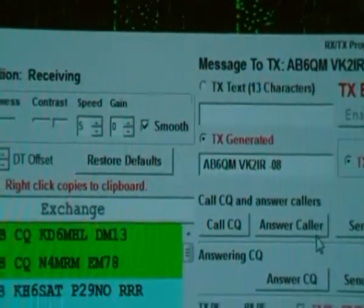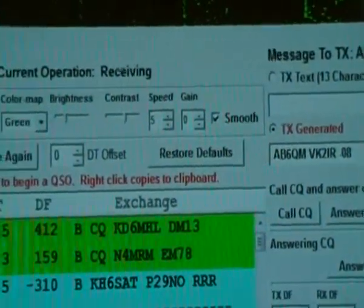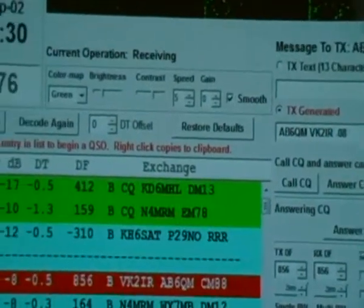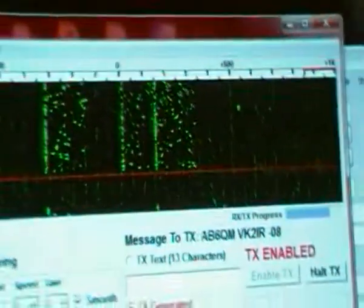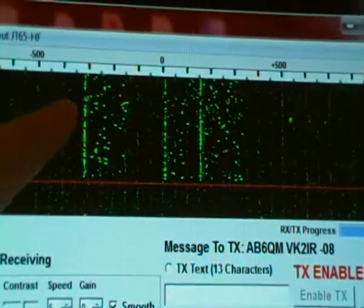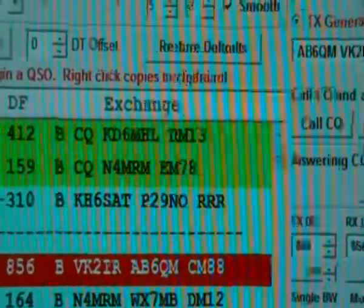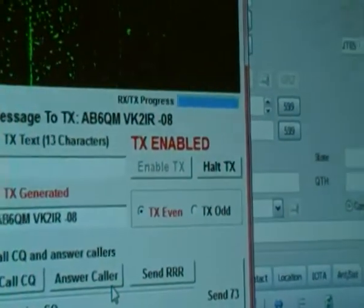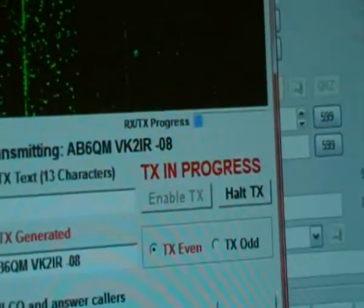It will start to retransmit to the Alpha Bravo 6 Quebec Mic that came back to us. Very, very low signals — we're running about 10 watts. Anywhere from 5 to 10 is pretty good. As you can see, these are the signals coming down the screen. Quite a few North American stations coming through. Now we'll transmit back to the Alpha Bravo 6 Quebec Mic — it automatically transmits, as you can see.